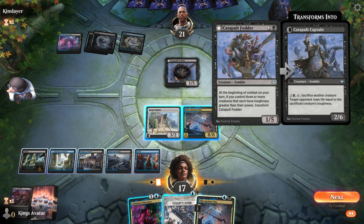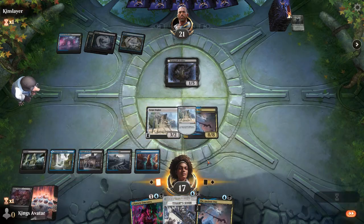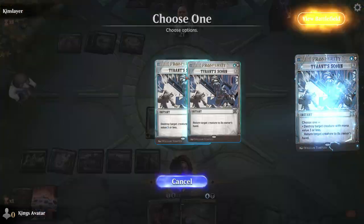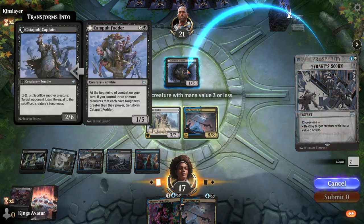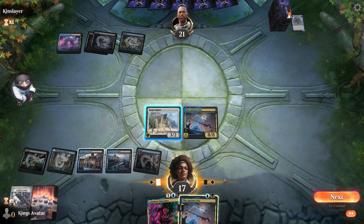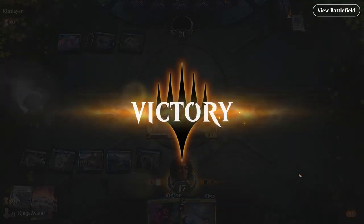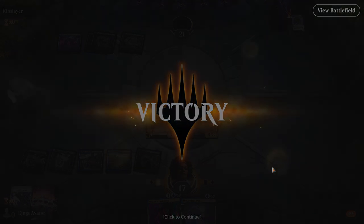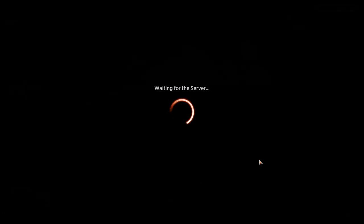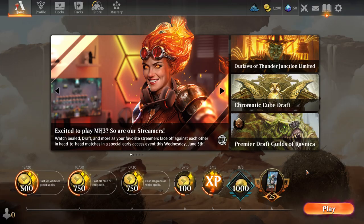We have 'destroy target creature with mana value three or less' — that could kill it. We make it unblockable, destroy their creature, and kill their stuff. They might have some returns, but it doesn't matter — we'd just play the next Ancient One and get it into our graveyard. There you have it: I went first pretty much every turn, we only got countered once, so that was pretty good.